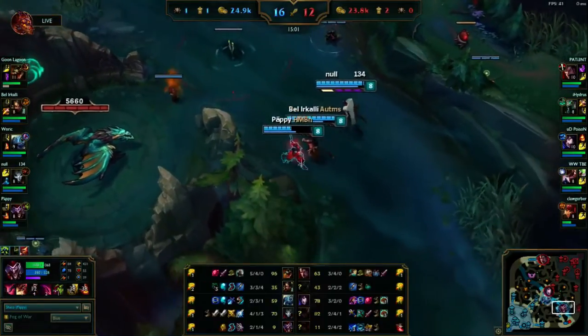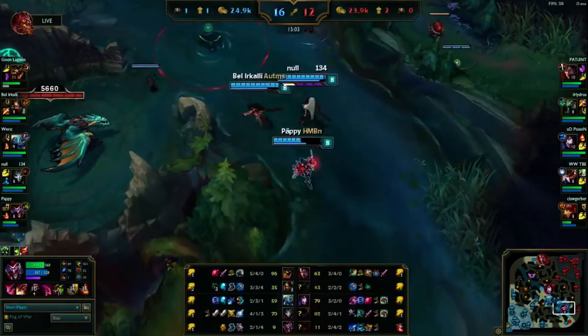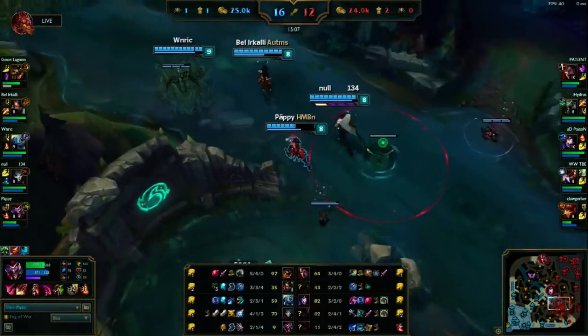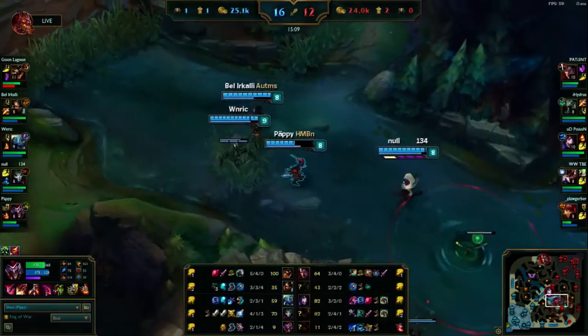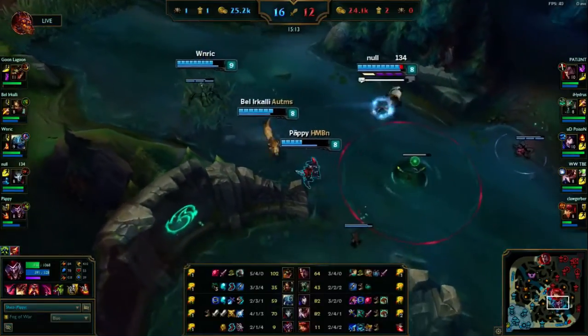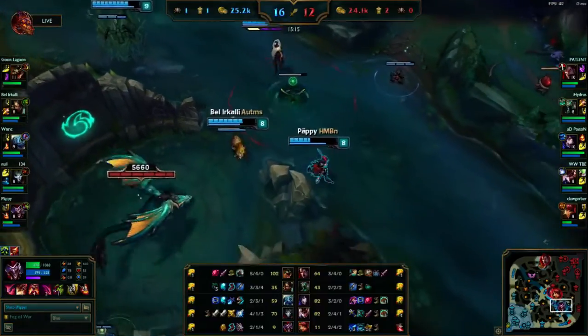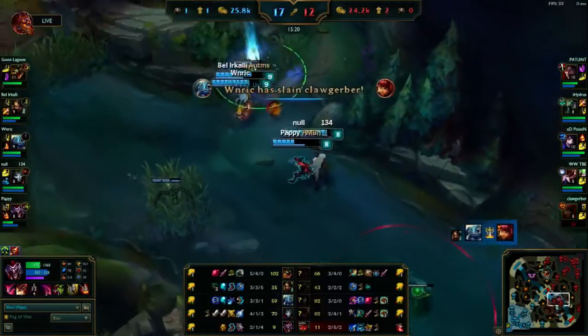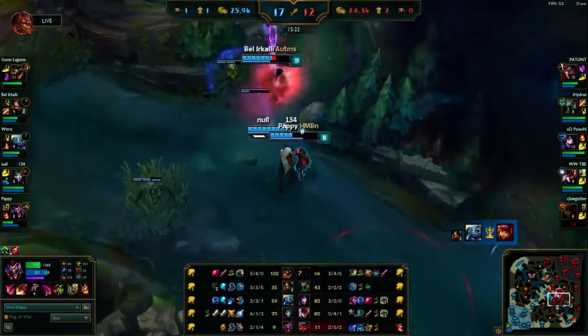Rylai's is also good for the HP - it's going to give me a little more tankiness. You really don't want to be a squishy glass cannon Shaco, because there's no point in that when you're a support. You want to stay in the fight as long as possible.